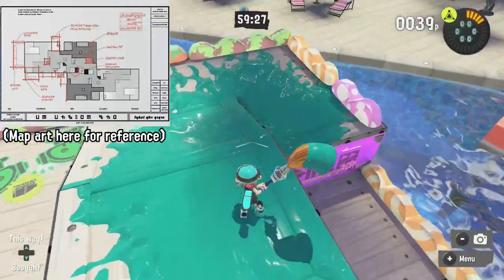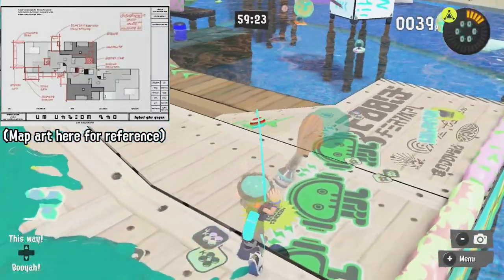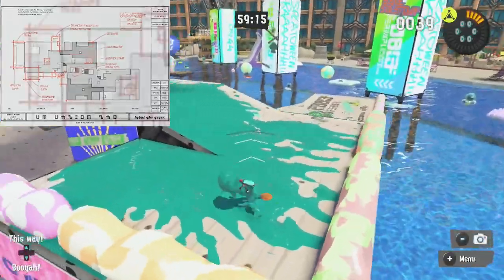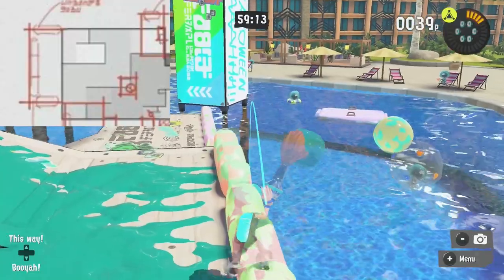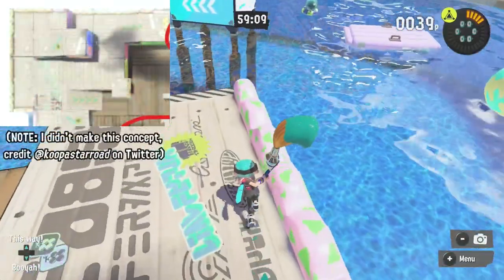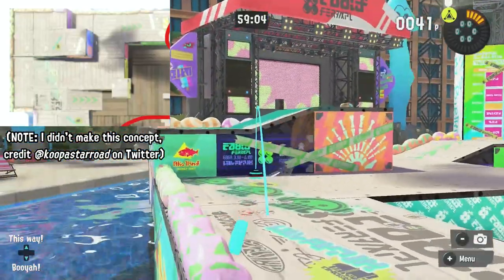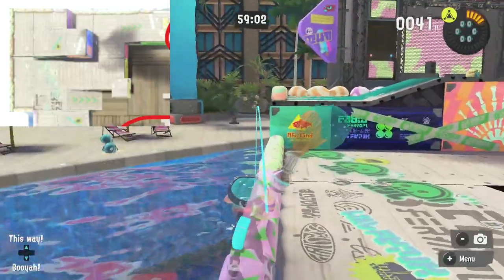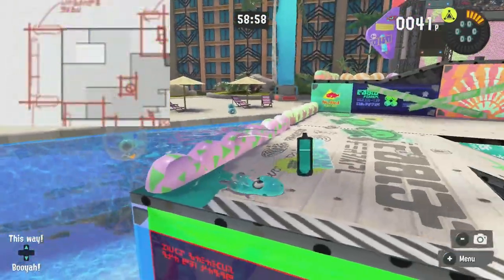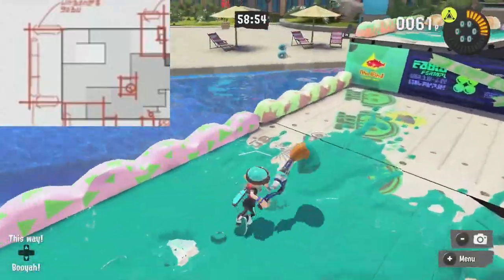As it is right now, this is just the spawn region for Mahi Mahi. You can get up to this section using a ramp and you can just get camped out very easily. But after this rework, the spawn section will have an extension that goes all the way down and comes back up. There'll also be a bit of extension backwards, so you'll have both width and depth, letting you avoid someone trying to hit you with a brush, splatana, or anything like that.